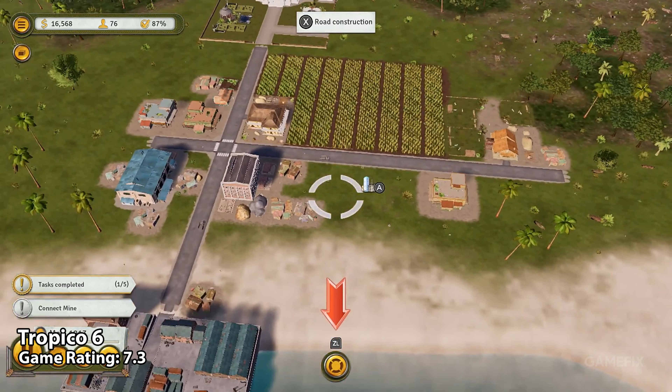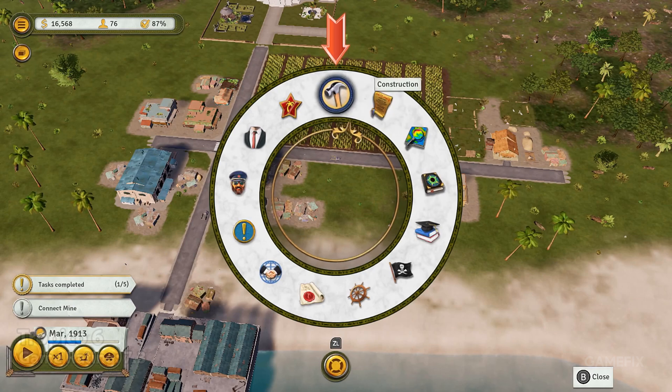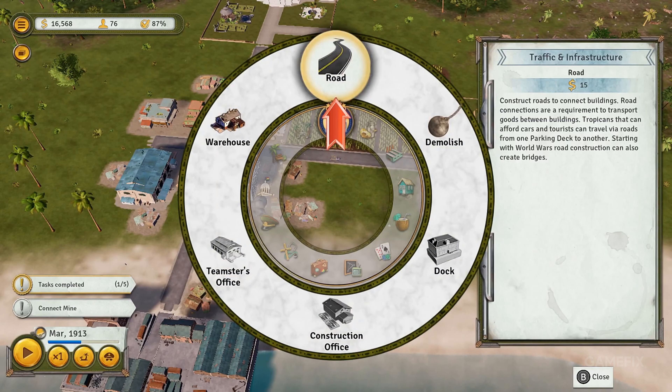Have you ever dreamt of becoming a dictator? You can fulfill that fantasy with Tropico 6. In this game, you play as the dictator of a Caribbean island and must do whatever it takes to make your land thrive. Of course, the inhabitants of your island may not always be chilled about you ruling without mercy.